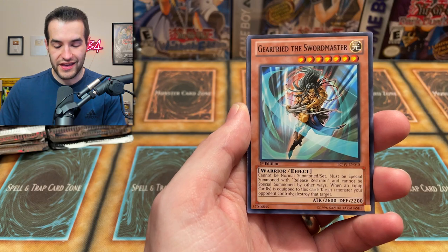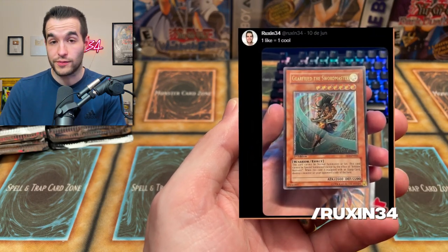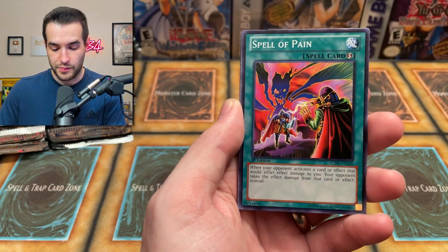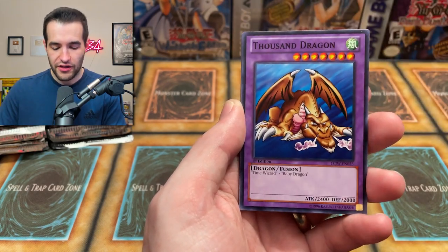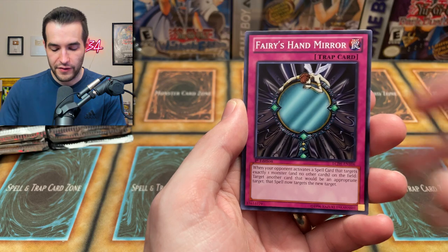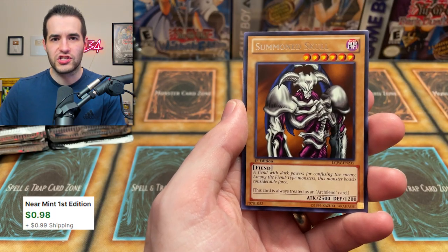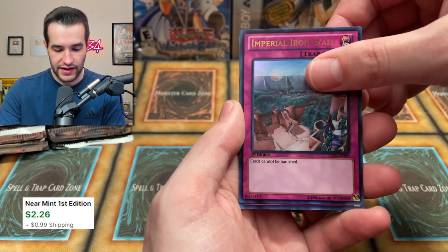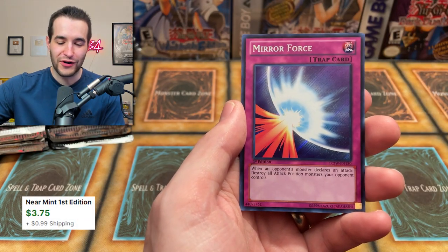Spirit Barrier. We got the Gear Freed the Sword Master — I just posted an Ultimate Rare version of this on my Twitter the other day, go check that out. Spell of Pain. The Thousand Dragon. Fairy Sand Mirror. Summoned Skull. And another Imperial Iron Wall — we have a playset of these now. And Mirror Force Secret Rare! You love to see that. Probably the worst out of Torrential and Solemn in terms of value, but still pretty cool.